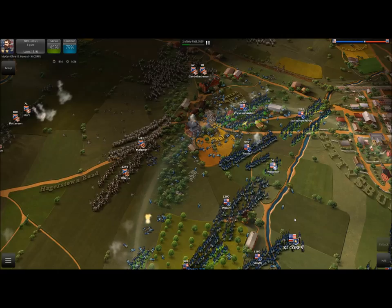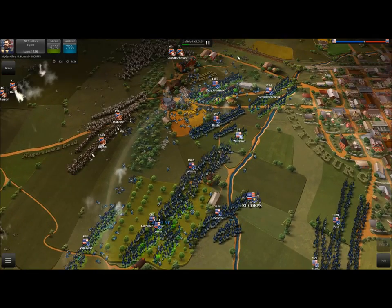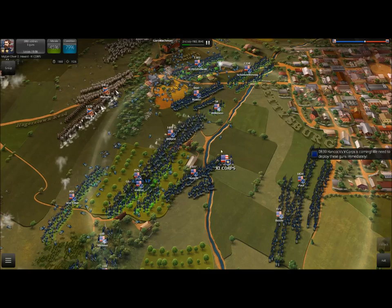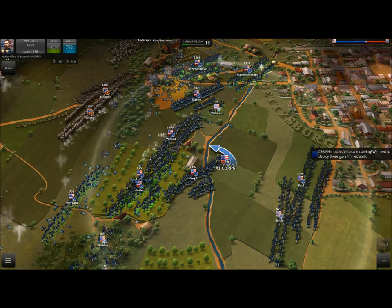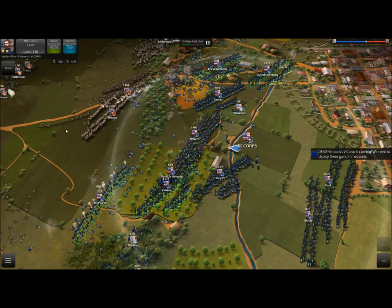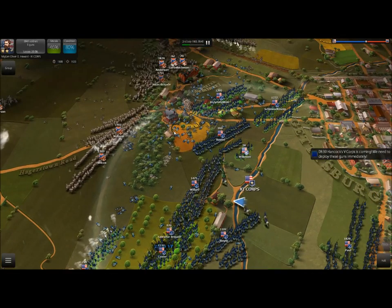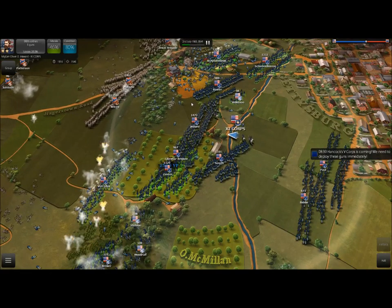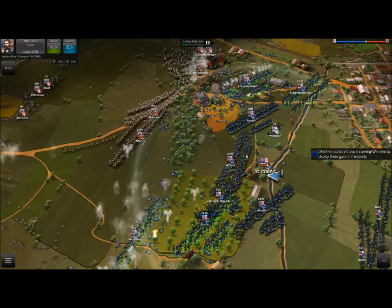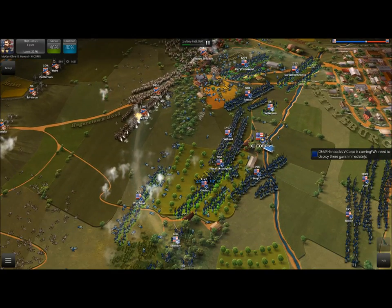Having your generals in a good area is quite important. Generals have a sphere of influence that provides morale to your men. You want the general positioned behind your men so that the sphere of influence touches as many soldiers as possible — in this case it makes for a great line of defense for McDonald's Farm.